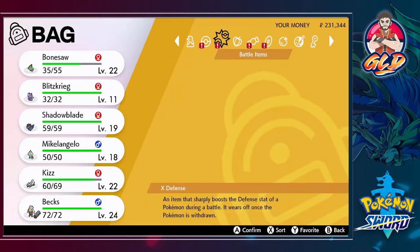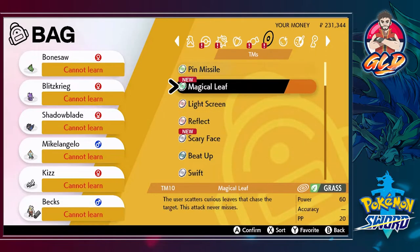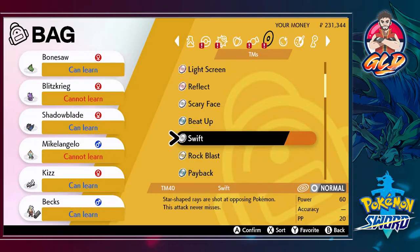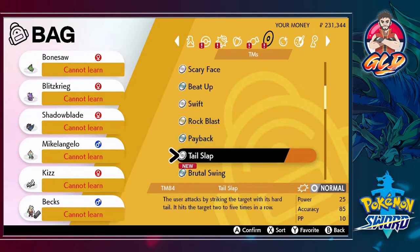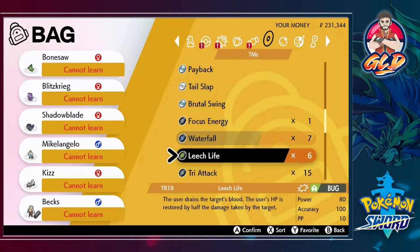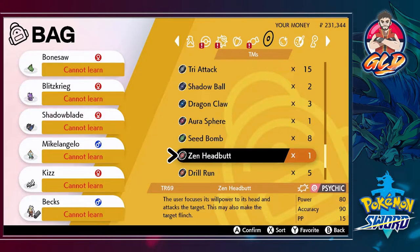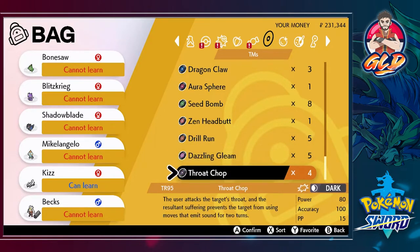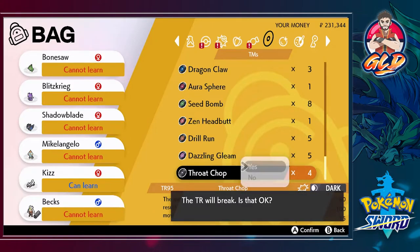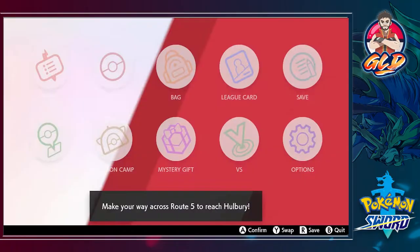Let me check our TMs and new items. Kissy can learn Pin Missile and Scary Face; most of the team can learn Swift except Blitzkrieg and Michelangelo. We also have Rock Blast, Payback, Brutal Swing, Shadow Ball, Dragon Claw, Seed Bomb, Zen Headbutt, Drill Run, and Throat Chop. We'll give Throat Chop to Kissy since it's the only one who can really use it — we'll sort the rest later.